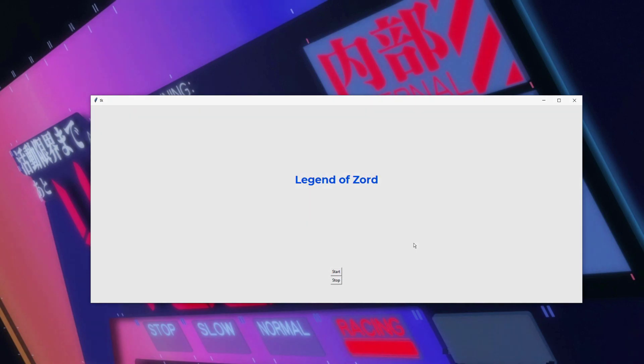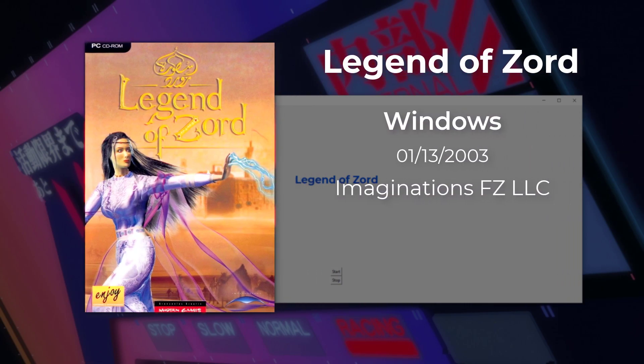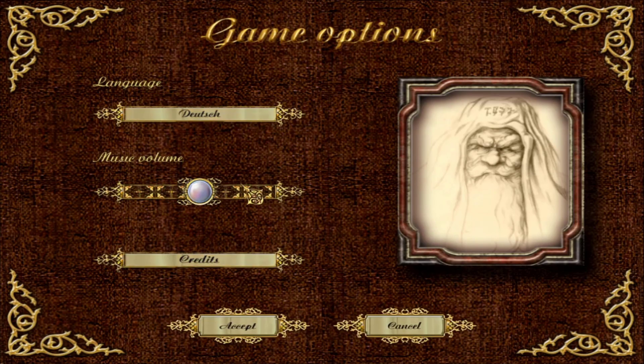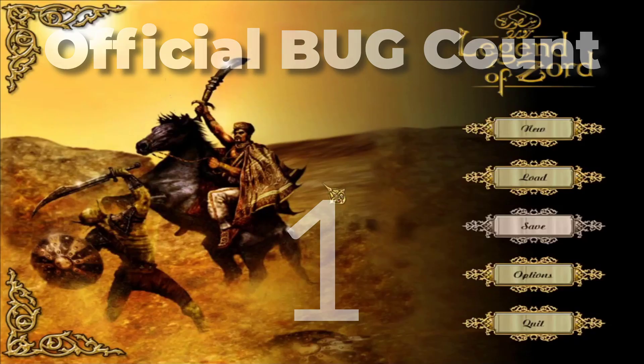It's called Legend of Zord. Let me tell you, this game was a total train wreck. It was literally the most broken game that I played — every aspect of it. I'm going to put a counter up. Even normal things such as going into the option menu has a game-breaking bug. When I switch it from German to English, it just turns off the UI. Even upon restarting, the UI is still gone. So I had to reinstall the game and just not touch anything.